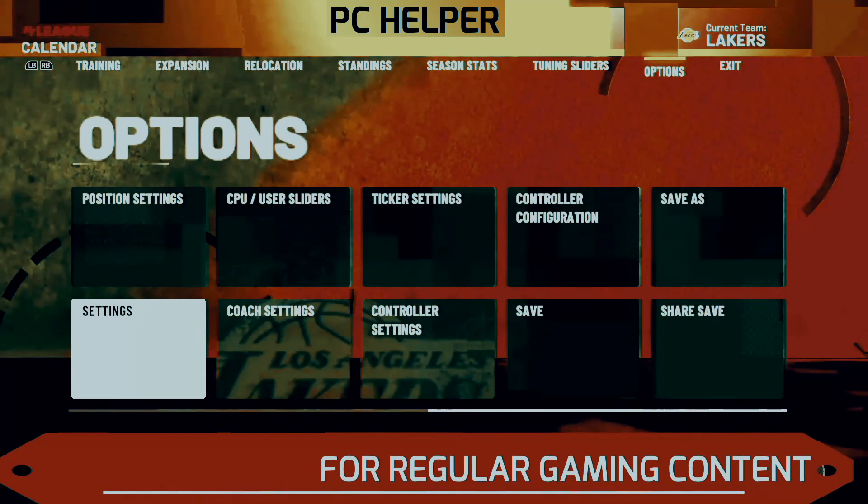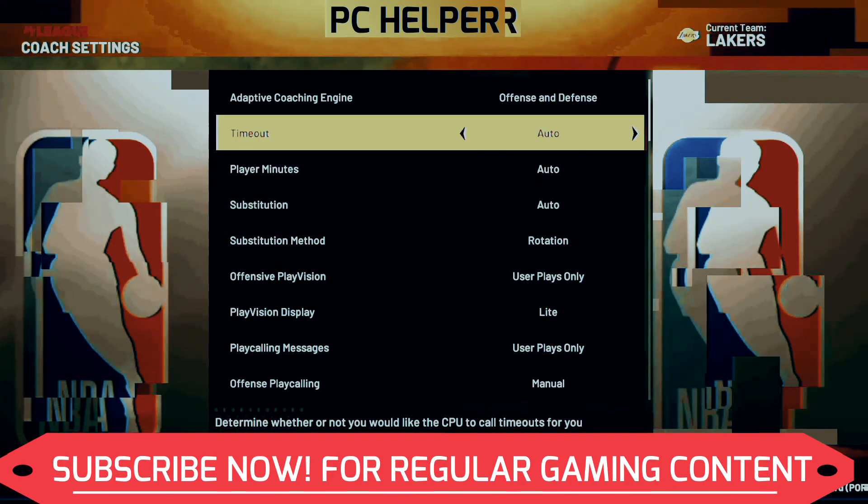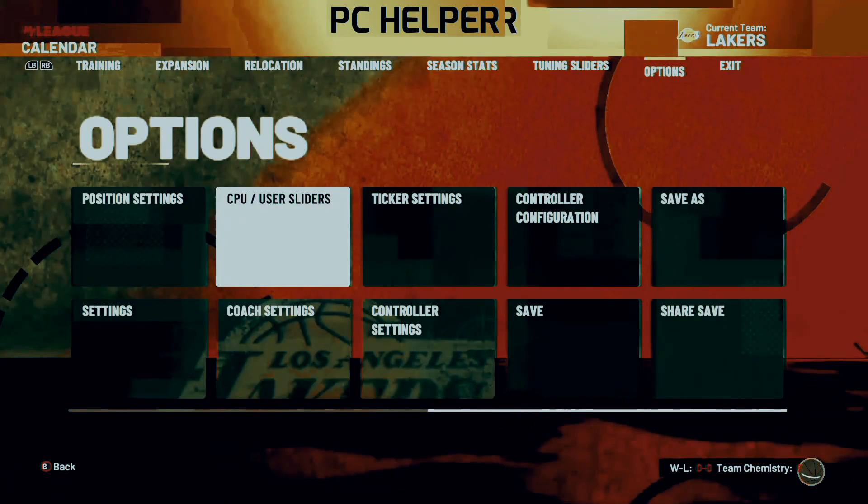We want to wrap up the game as soon as possible. Now go to the coach settings and make sure that the timeouts are on manual, so your time won't be wasted in timeouts.